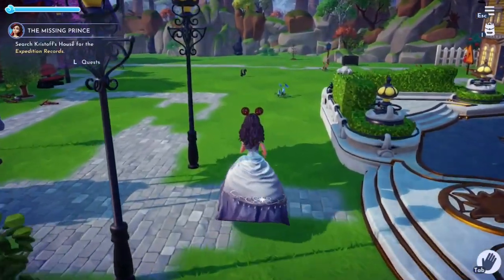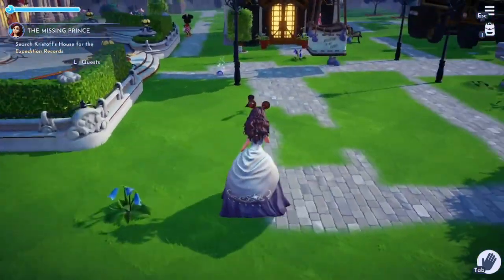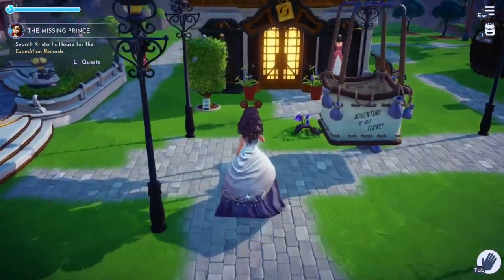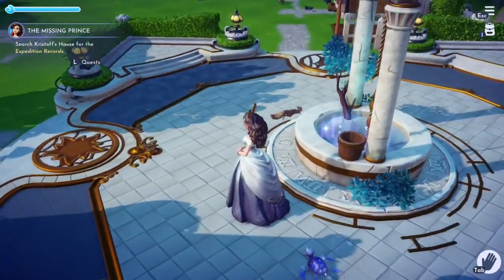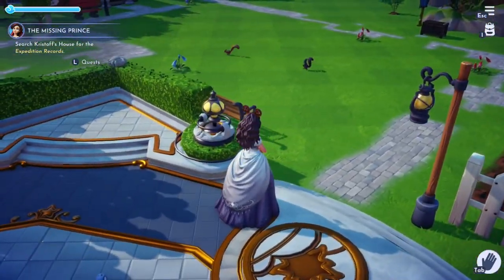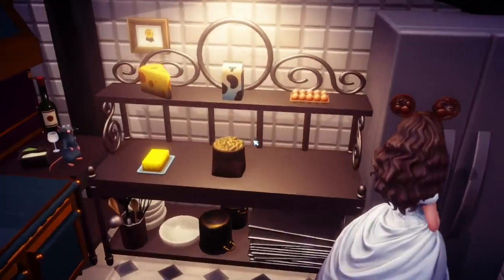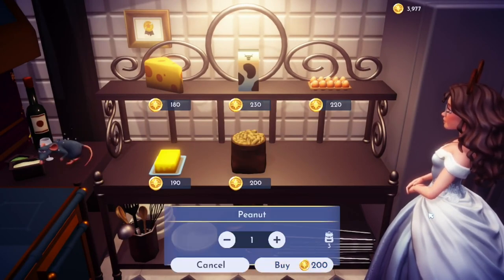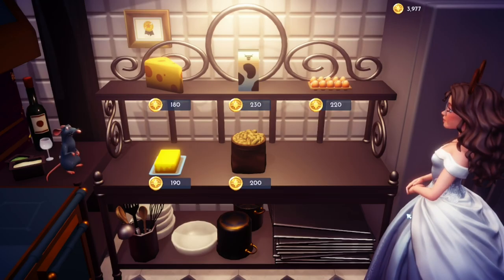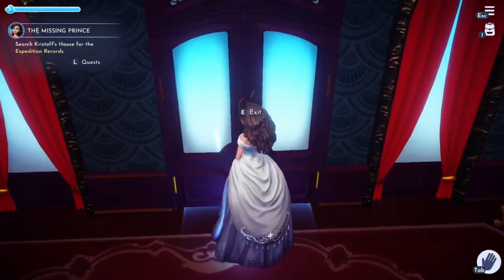The first critter we're going to talk about is the squirrel. You may notice them pretty early on because they are located in the plaza, scurrying around and causing a general nuisance. Their favourite food group is fruit and nuts, however their favourite food is peanuts. You may not have found peanuts yet — you unlock them by completing the Remy quest line, after which they become available to purchase in the restaurant itself.